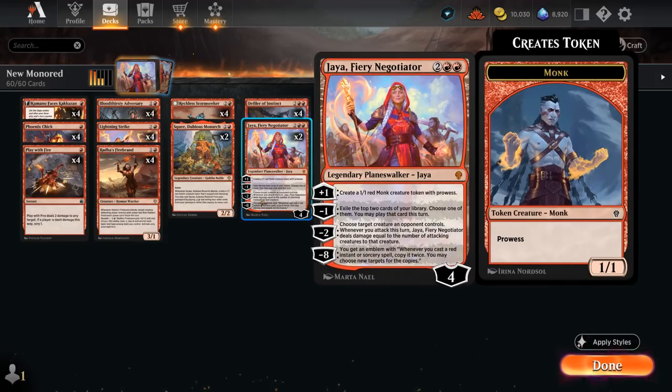Then the minus 1 can provide a bit of card advantage — exiling the top two cards of our library, we get to choose one that we can play this turn, so that also includes lands if we haven't played one yet. The minus 2 gives us a bit of removal, especially if we already have an established board with a bunch of tokens, as we get to choose a target creature an opponent controls, and then whenever we attack this turn, Jaya deals damage equal to the number of attacking creatures to that single creature. And then a minus 8 can also be game-winning, although it doesn't come up very often, as you're often using the minus 1 repeatedly to provide card advantage.